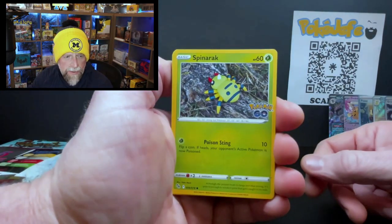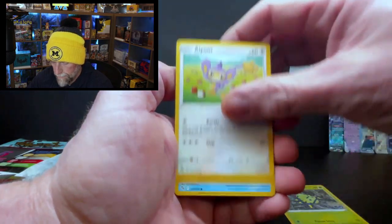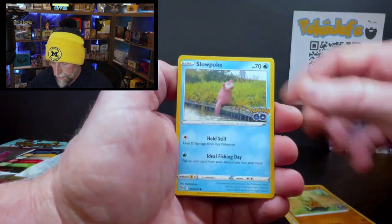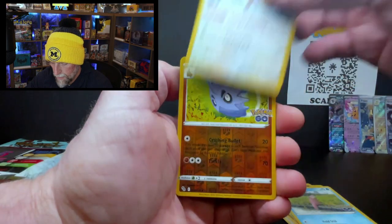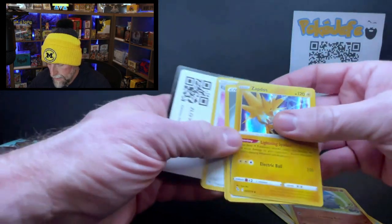Next pack, Paldea Evolved — let's get something good because my blood pressure is already up. Magnemite, Shroomish, Tauros, practice card, delivery drone, Crabrawler. Silver Tempest: Spinda, Finneon, Noibat, Snorunt, Sandow, Drowzee in the rare. Well, we left the best pack for last — Pokémon Go. The only thing that can save this pack is a Ditto. Spinarak, Aipom, Larvitar, Slowpoke, Pupitar, and Zapdos.